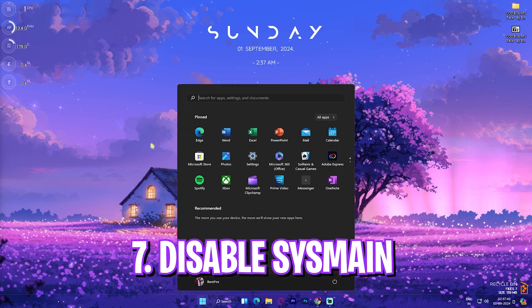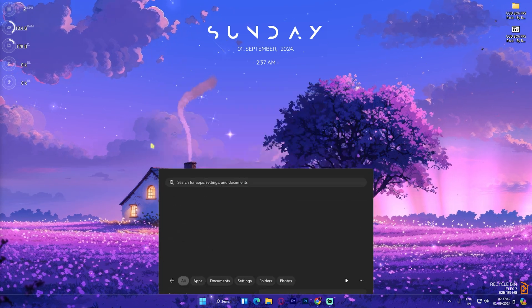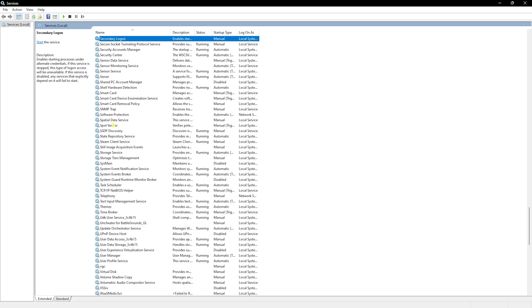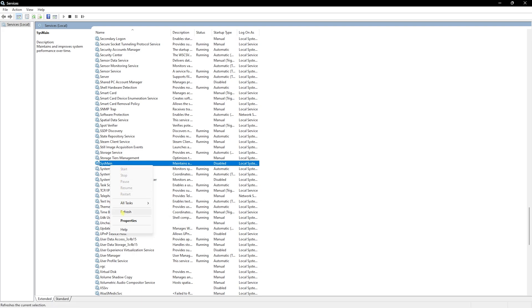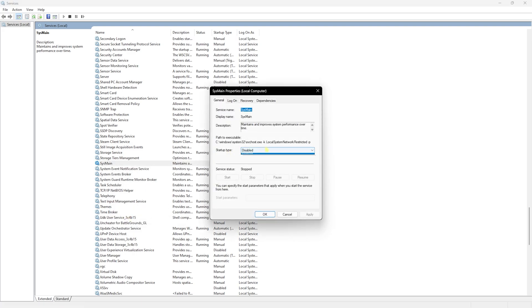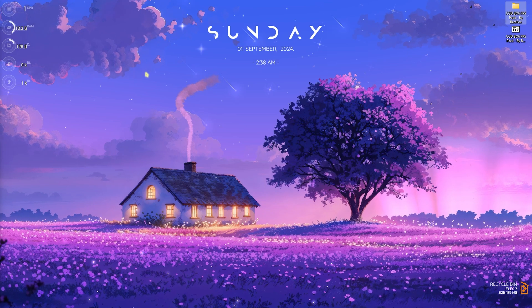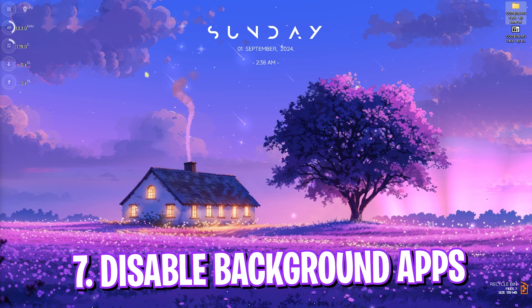Next step is disabling SysMain, which is very important. Search for services.msc on your PC, press the S key to navigate quickly, and look for SysMain. Right-click on it, go to Properties, make sure the startup type is set to Disabled, and if the service is running make sure to stop it. This improves your CPU's performance and reduces unwanted load on your PC.